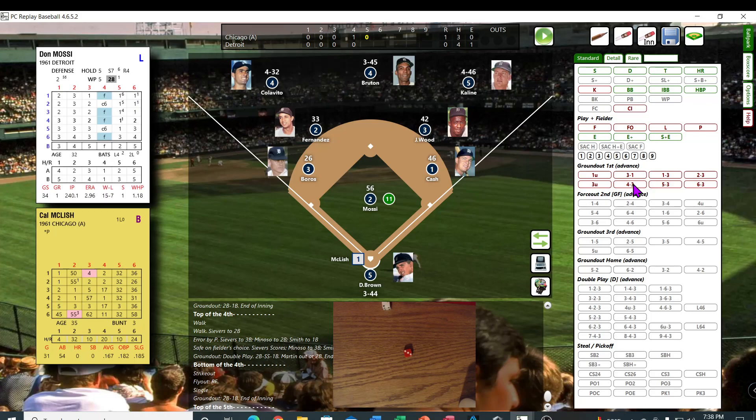Mosse is getting down there too — 11 batters. Aparicio up. This is McLeish's batting anyway. McLeish — Mosse facing his opponent — another 22, that's an 8 — but he's a B — so that's a fly out to center.